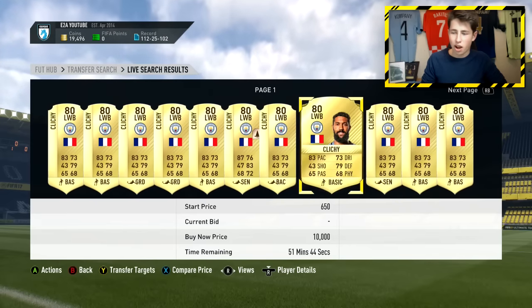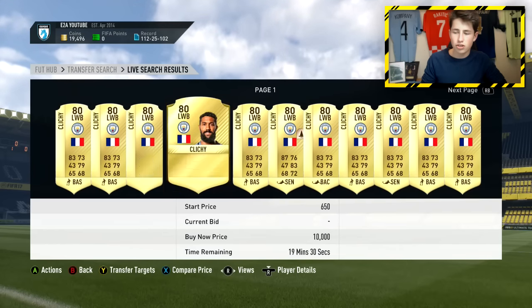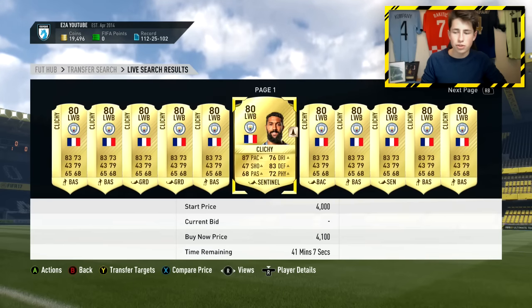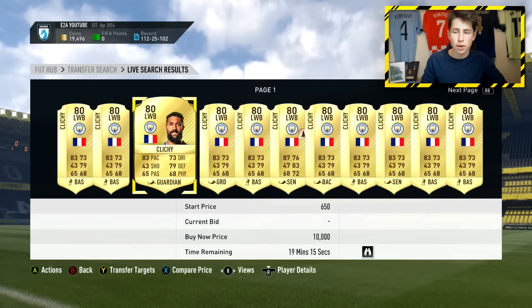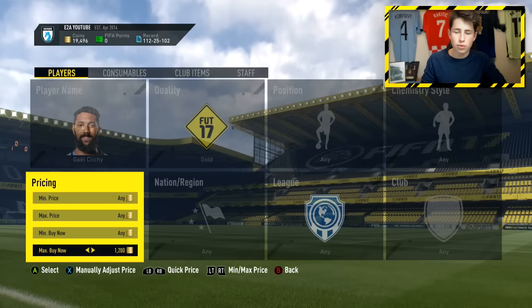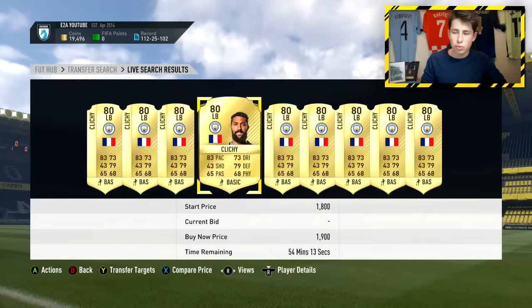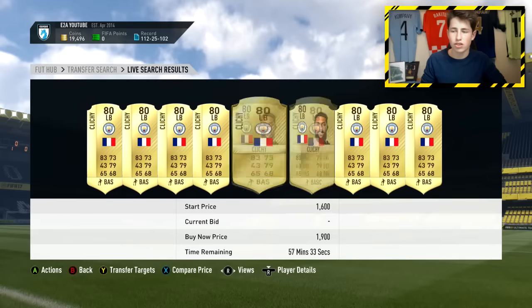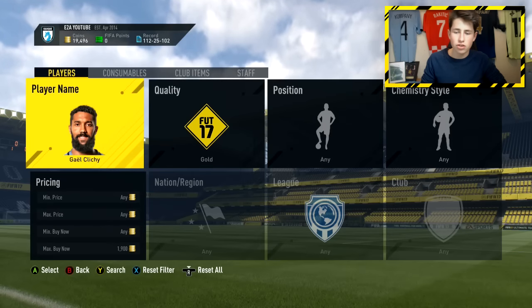Khaleesi right now is going for 2.5k, with 2.1k as the lowest buy now. Other than that it's 2.5k, so I can list the card up for 2.4k and it will definitely sell. Khaleesi is one of the most highly desirable left backs in the Premier League — people are definitely going to want to pick him up. If I can get him for around 1.9k, then change his position to left wing back — that's about 2.1k total — and list him up for 2.4k, that's around 250 to 300 coins profit.